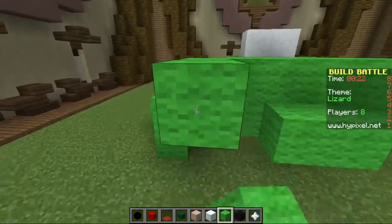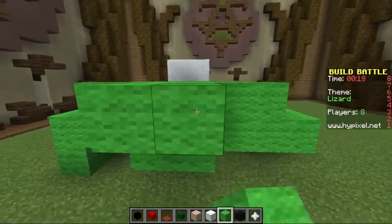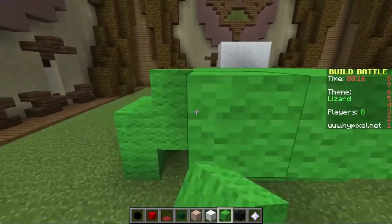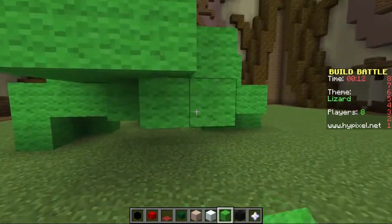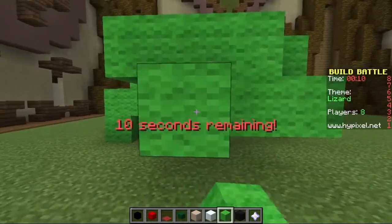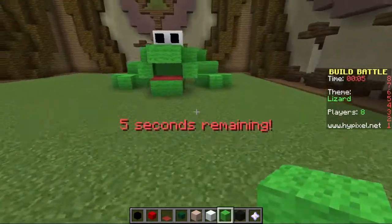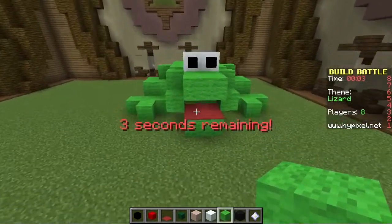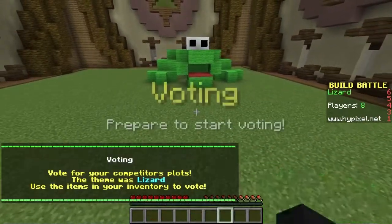And then we just bring these back. His body goes round this way. He didn't really want his body this flat, but I guess it's not too bad. I haven't actually done a lizard before so...